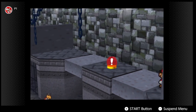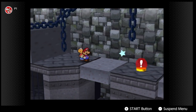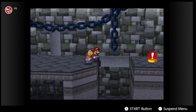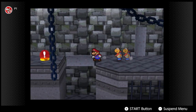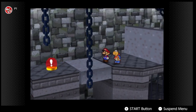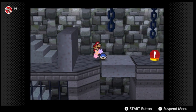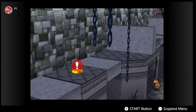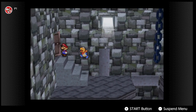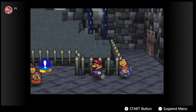We're going to need Kooper for this section. One thing I really like about this game is that several different characters are going to join us on our quest, and each character has their own use — there's not really a wasted party member in Paper Mario. Some RPGs have party members you just never use, like certain Pokémon you never put on your team, but in Paper Mario there's a use for every party member at certain points in the game.